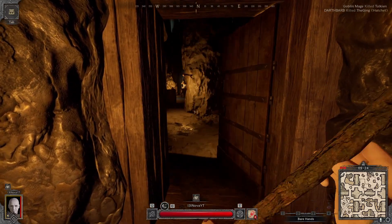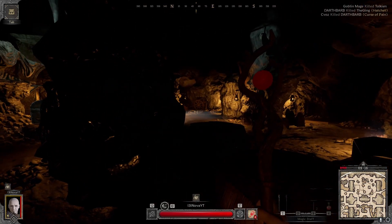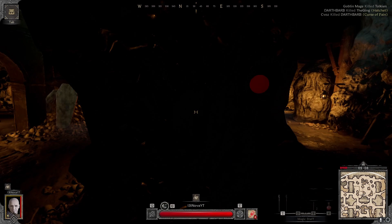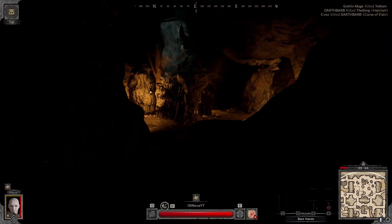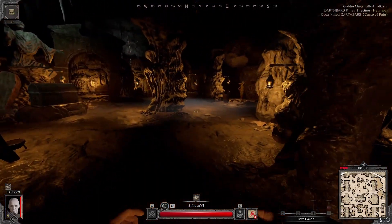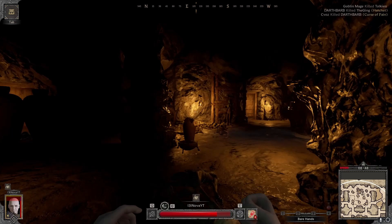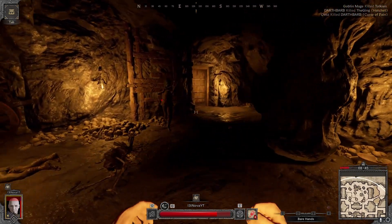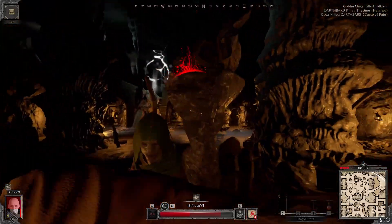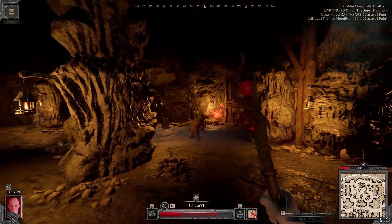Let's get those better boots real quick. Let's hit this vase - hopefully we don't pull that skeleton, it's just not worth fighting there. This room up here in the north is the fastest way to level up in the goblin caves, I'd think - you pull all the goblins and Hellfire. We don't do well against rangers. Nice, we got him.